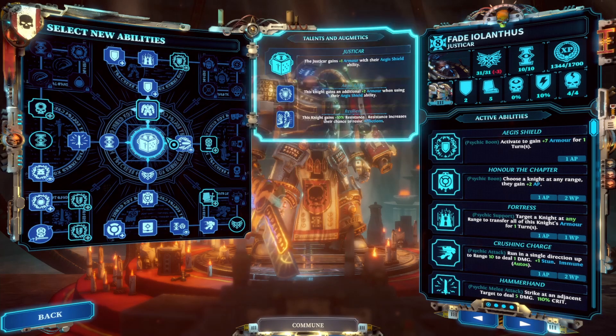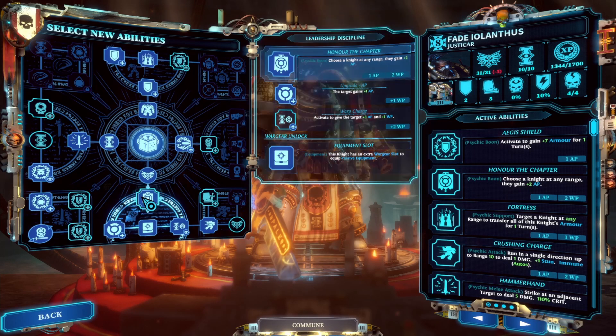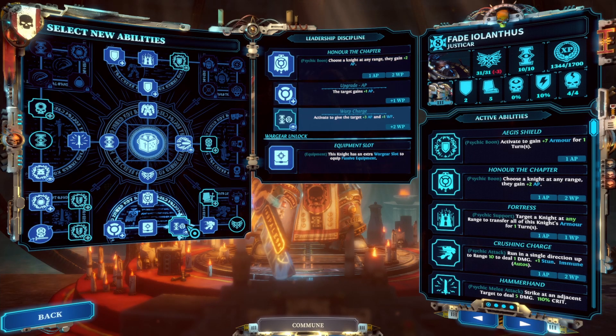The main reason to take the Justicar, and the first skill that I'd aim for, is Honor the Chapter. Fully leveled up with warp charge enabled, this will give three action points and one willpower point to the target at the cost of one action point and four willpower points from the Justicar.